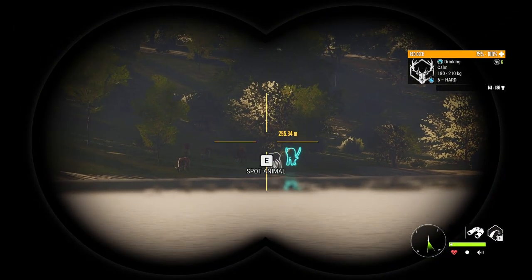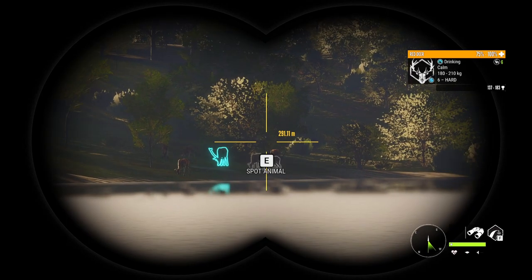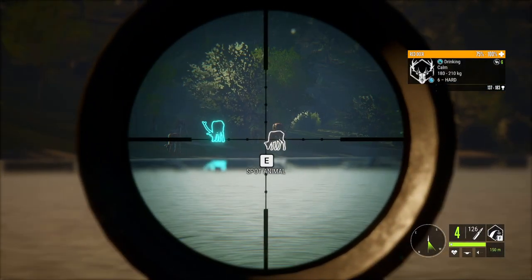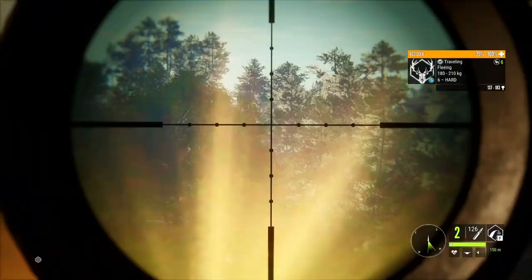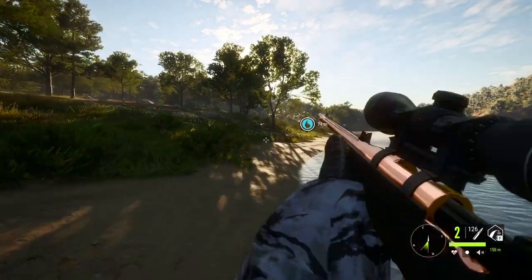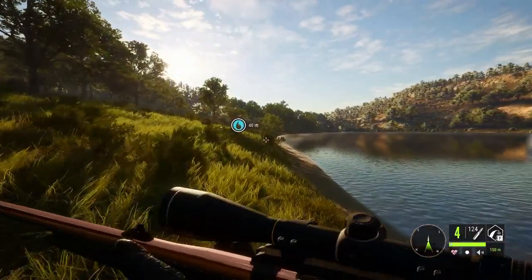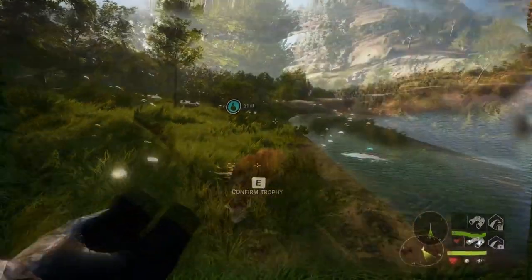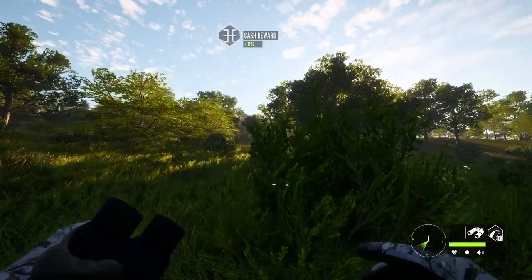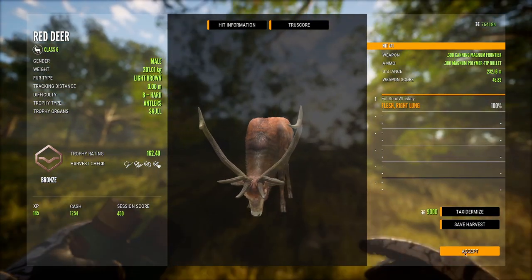Looks like we are stuck on sixes — both these guys are pretty small. We're going to try and just take him from here. If I was using the 308 I would have had to get closer and take my time, but with the 300 I can just go quick. It does cost more but these guys give you so much money it doesn't matter. One of them: 198.17, scoring 155.6. And this guy: 201.01, 162.4 — also a small guy.